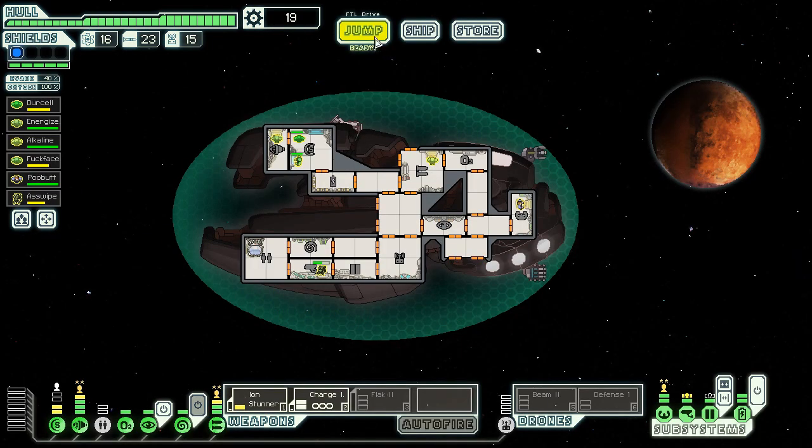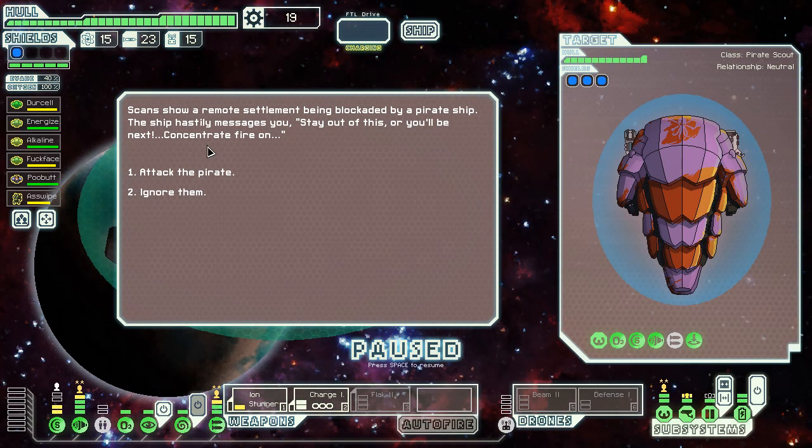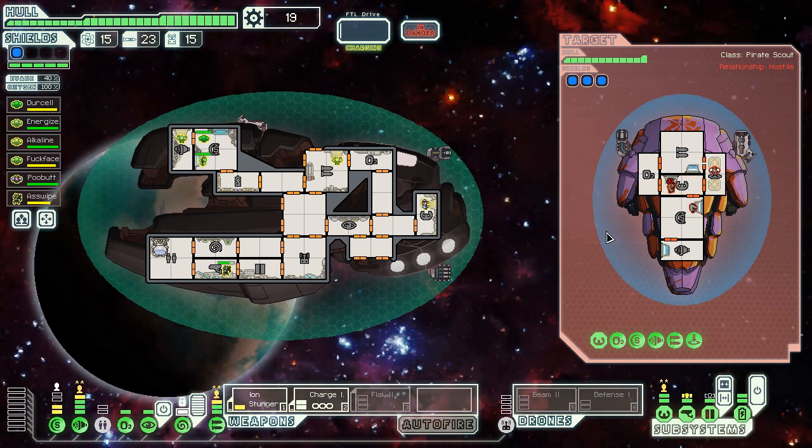We're going to put points into the drone bay because that's the next thing we're going for — I want enough power to keep that defense drone up. I'm going to attack that, concentrate fire, then attack the pirate. They pull away from the planet and engage — I asked for it. Let's take over this guy for hacking. The flak cannon will just remain here for now — I'll get enough power to make it work eventually. We're going to attack right now.